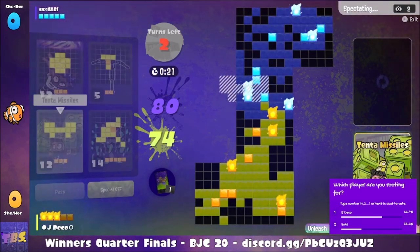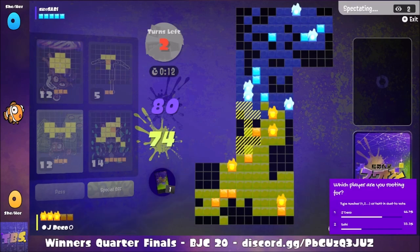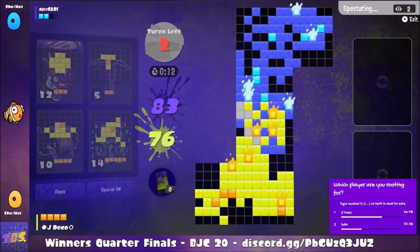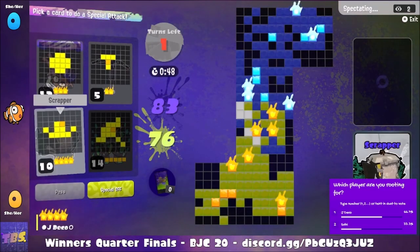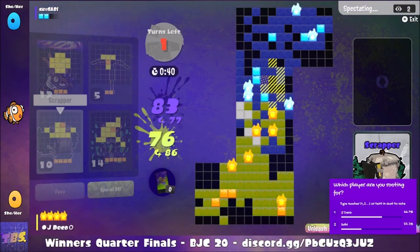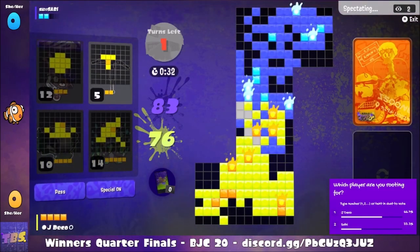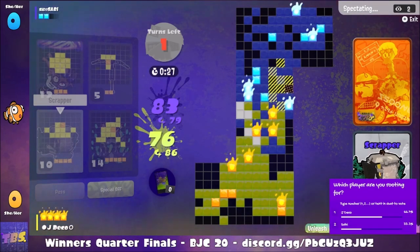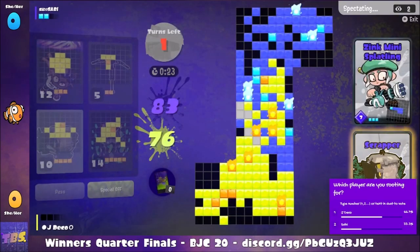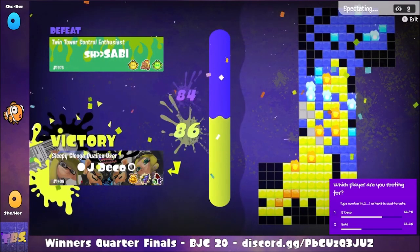Jade Deco looks to play Big Man but can't find any spot, and instead settles for just Tenta Missiles this turn. The only problem is where the Booyah Bomb will be placed — there aren't many great spots as they clash in the center. Savvy now has only two special points left. Jade Deco, seeing that Booyah Bomb isn't the greatest play, will play Scrapper instead — that's a nine-point lead. Savvy's Zinc Mini Splatling is only seven points, so Jade Deco takes the first set 86 to 84.